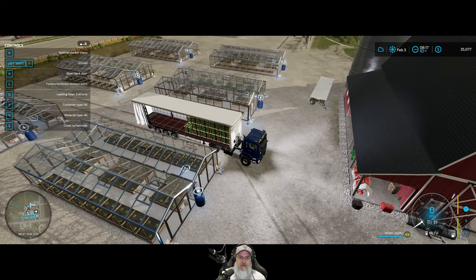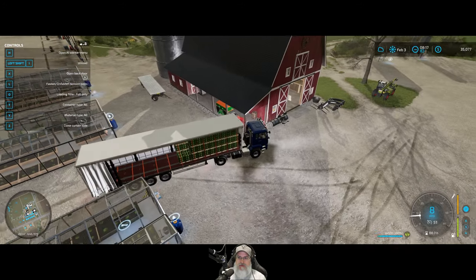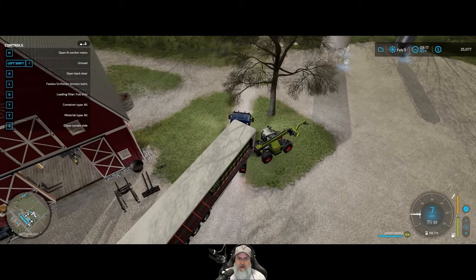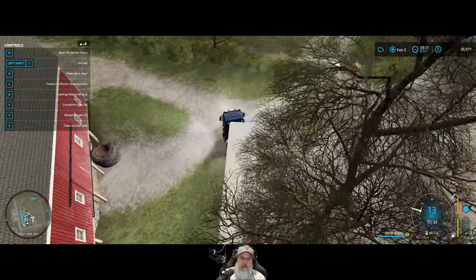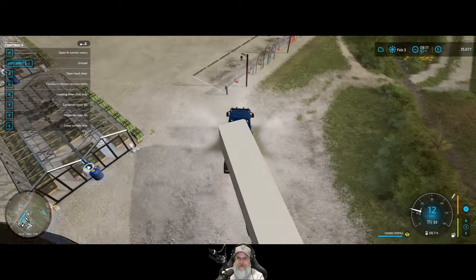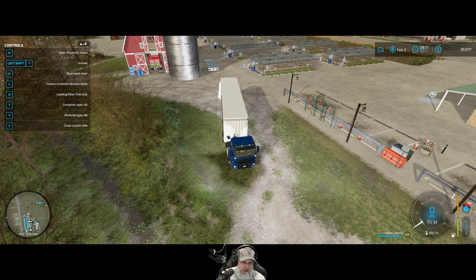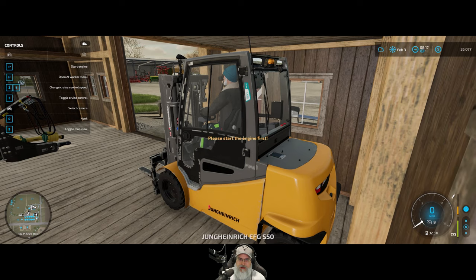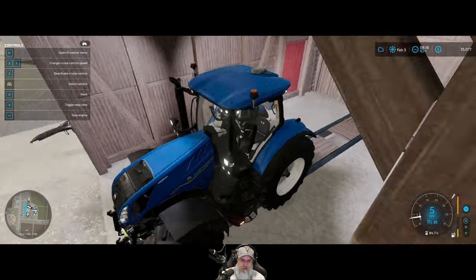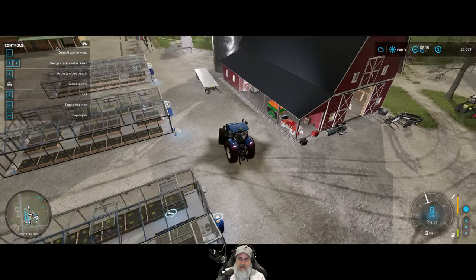That was pretty easy to get to - it'll probably be easier for us to back into that one from the other side, but that's where we might need to get our flatbed trailer out of the way. Let's drive down here - yeah, we need to get that out of the way. This trailer can no longer stay here; we have to find a new home for it.